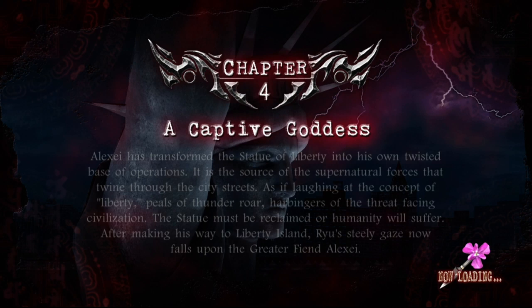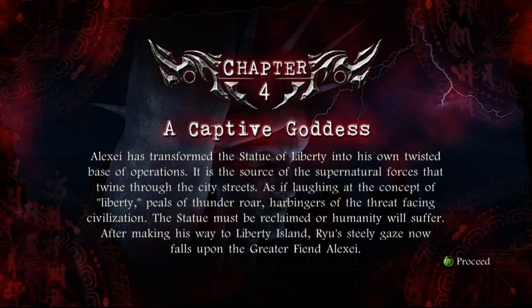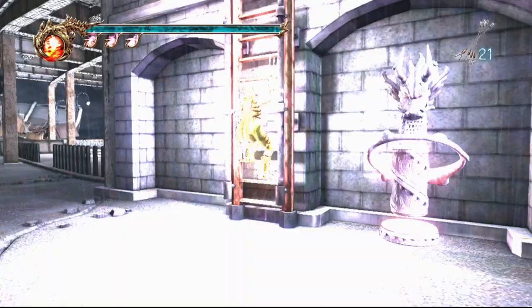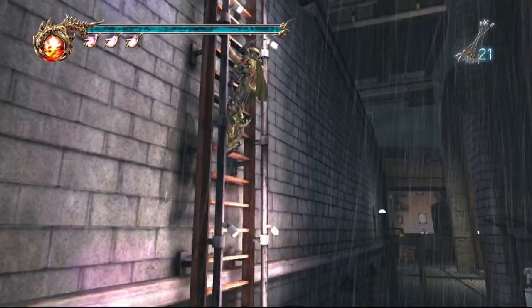I don't want to play the end of the game with Vomit Camo, so let's play a bit now. A captive goddess - we have to go fight the Statue of Liberty. Spoilers! Alexei has transformed the Statue of Liberty into his own twisted base of operations, basically taking control of it, and we have to go fight it.